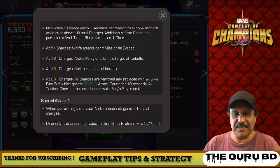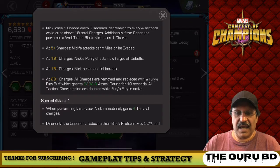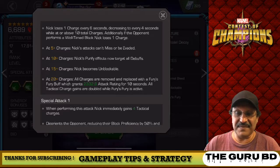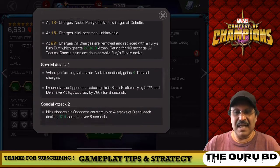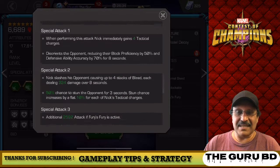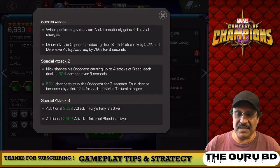This is the next important thing to pay attention to — his charges. At plus 5, Nick can't miss or be evaded, so he's fantastic against evade champions. At plus 10, he purifies buffs. At plus 15, he becomes unblockable. And at plus 20 is when all his tactical charges are used and he gets that aggression Fury buff.